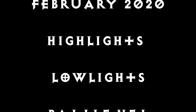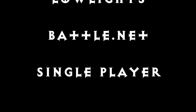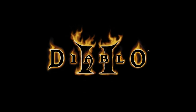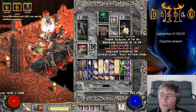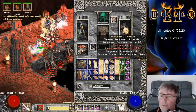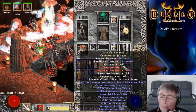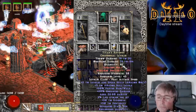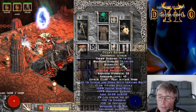Oh, there we go — that's clearly a good find. Hold, there's the drop of the day, people! So that's Titan's Revenge, isn't it? Not ethereal, but they're near perfect for damage — 199 out of 200 for damage, but only 6% lifesteal is a bit disappointing.